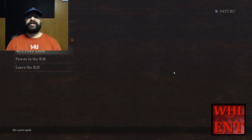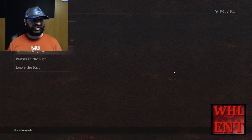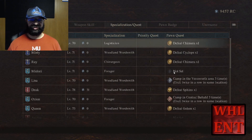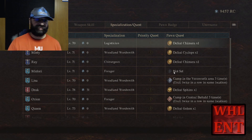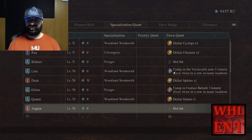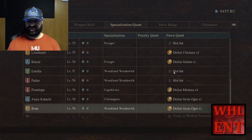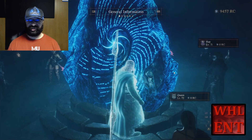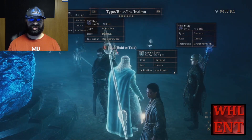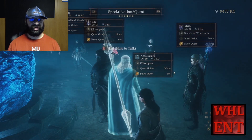There are actually a couple of different places you can go to see what kind of pawn quests people are putting out there, and unfortunately it's not in-game. I can go in here and see what pawns I have in the rift - it will show us what pawns are out there and show they've got pawn quests. But it's not showing me what the reward is right here - it shows me what I've got to do, but not the reward. So that's very unfortunate.